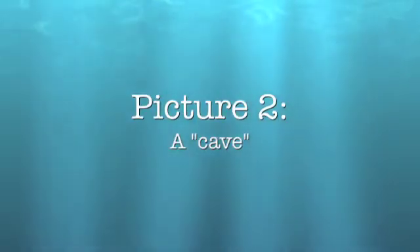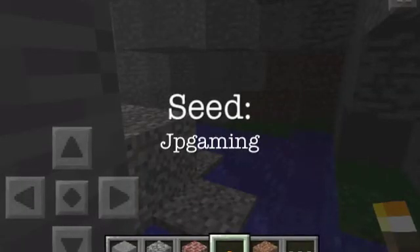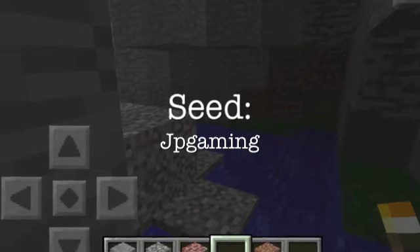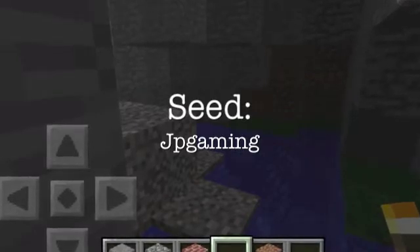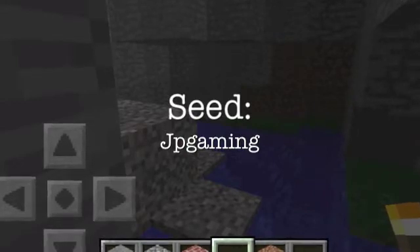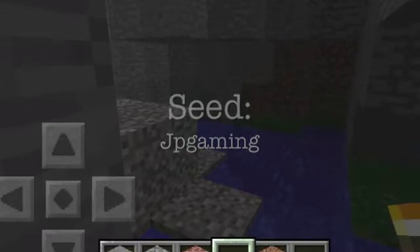The second picture is of a cave or mineshaft. When you spawn, you'll see J.P. Gaming. If you go down, it's sort of near your spawn, but it's near water and a waterfall and you'll see some exposed iron. If you dig in and then dig right — if you keep on digging four and dig right — then it should be there.